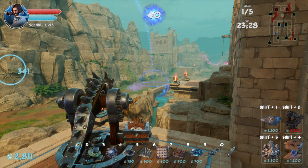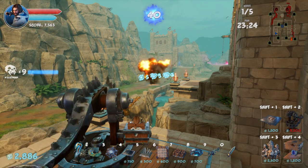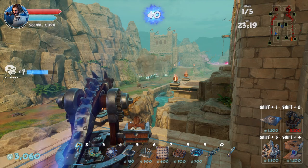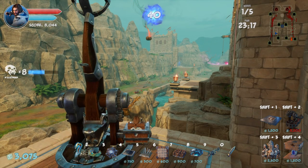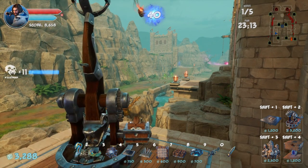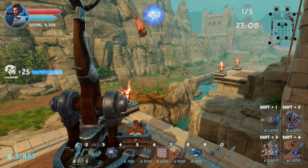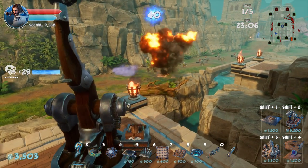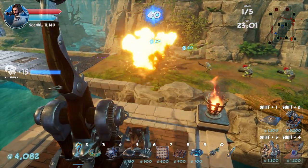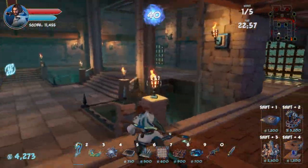We don't have anything at the gate though, which isn't great. But with this, hopefully nothing gets to the gate, which would be kind of nice. If the kobolds get there then we'll go deal with them, and a couple of them seem like they will. So let's quickly deal with the trolls here, and then we'll go deal with those kobolds.